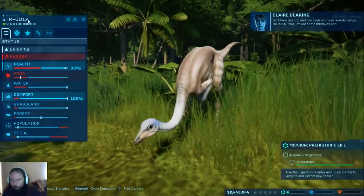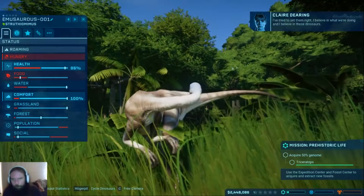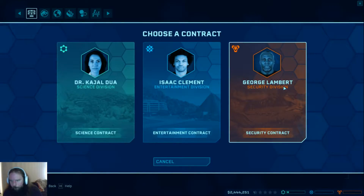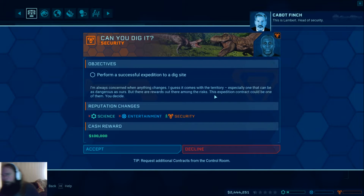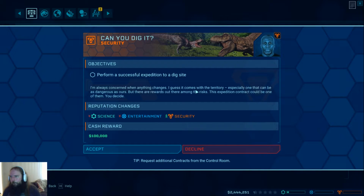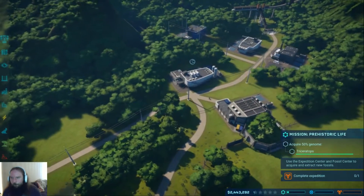'I'm Claire Deering and I've been on these islands before. On Isla Nublar I made some mistakes and I've tried to set them right. I believe in what we're doing and I believe in these dinosaurs.' Yeah, I believe in them too - mostly because I can actually see them. 'This is Lambert, head of security. We want to keep our animals under control while simultaneously encouraging instinctive behaviors, because these animals have potential as combatants.' That doesn't sound secure to me - you sure you're head of security? That sounds more like the entertainment side of things.